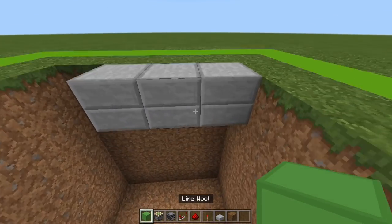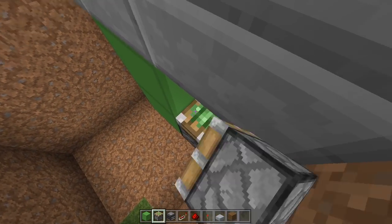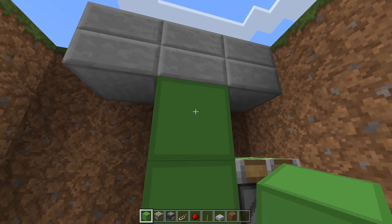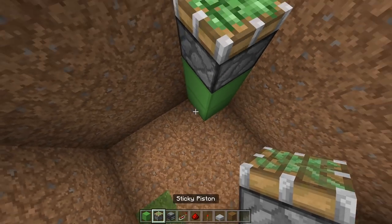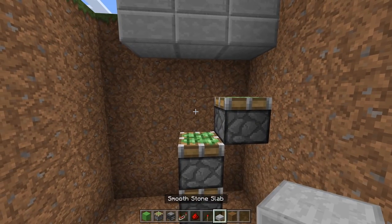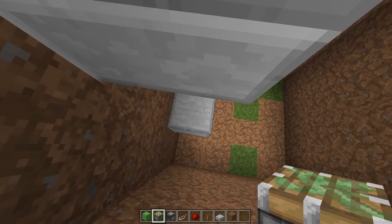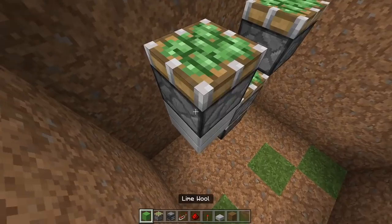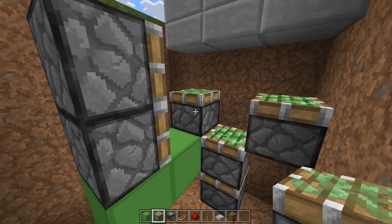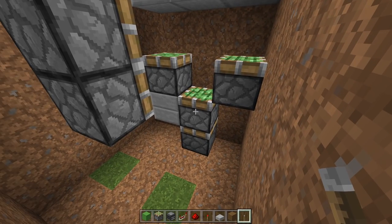So firstly we're going to place in the pistons. Come down two blocks underneath the middle one, grab a sticky piston and place it off the side of this block facing upward. Then come out two blocks underneath this piston, remove these two, then grab two more sticky pistons and place them on the side of these blocks. Remove these two. Then grab a decoration block and place it next to this top piston. On top of this decoration block facing upward, place a piston.